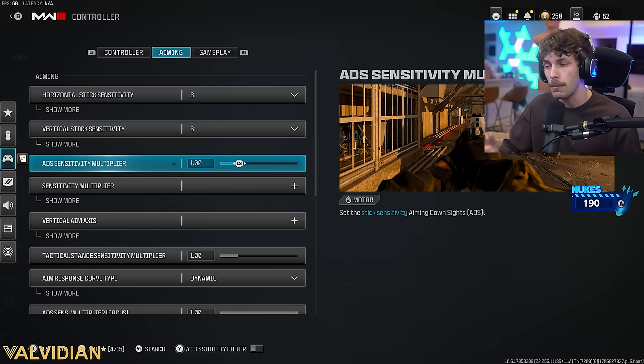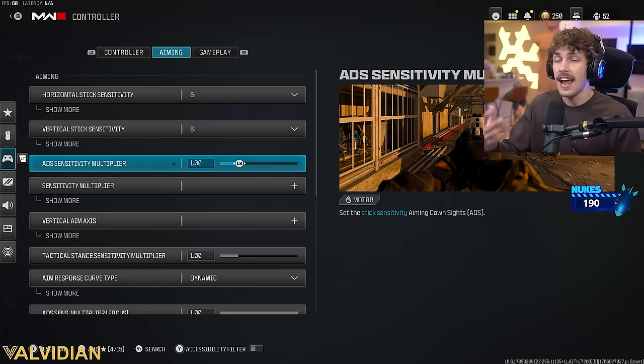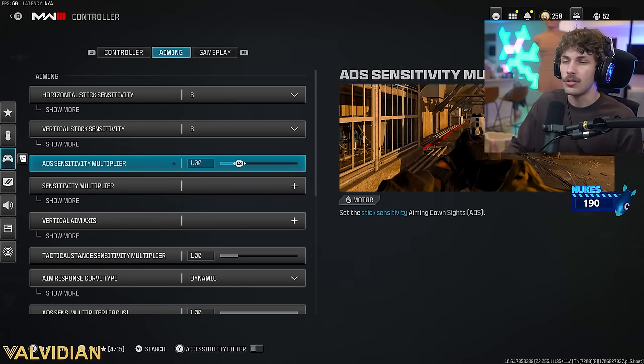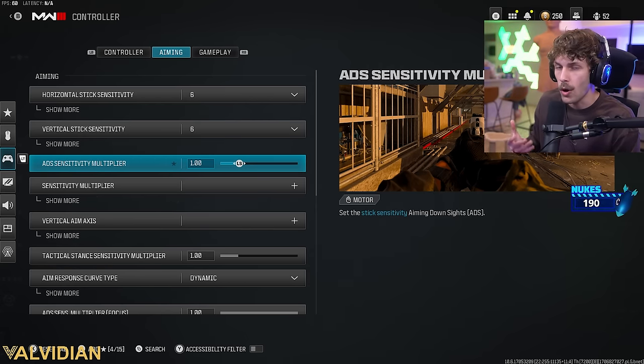For the ADS sensitivity multiplier, most players keep it between 0.85 and 1.0. Go into a private match against bots and mess around until you find the sensitivity you like. A lot of players overthink this — you can get used to almost any sensitivity. Just use these settings and play with them; don't overthink it.